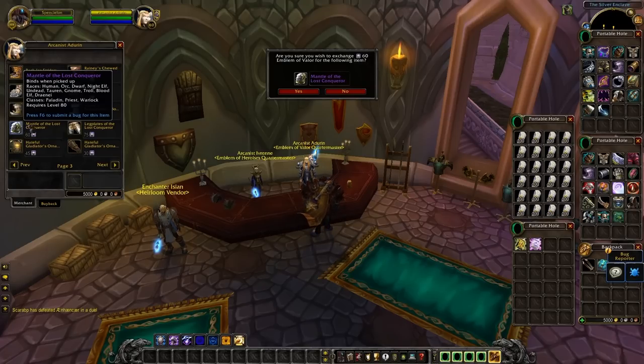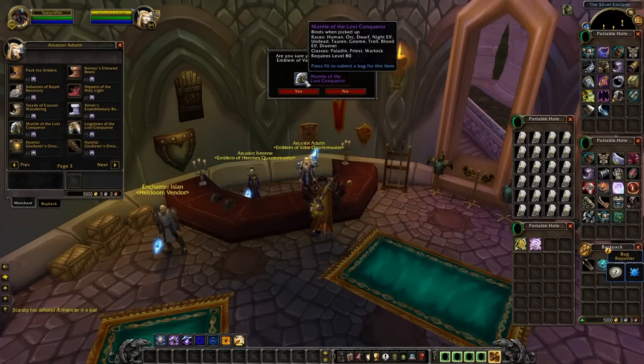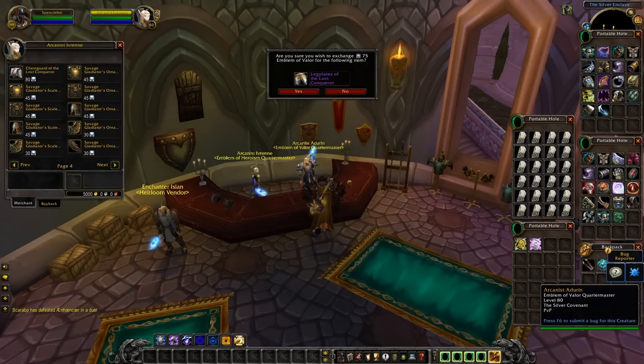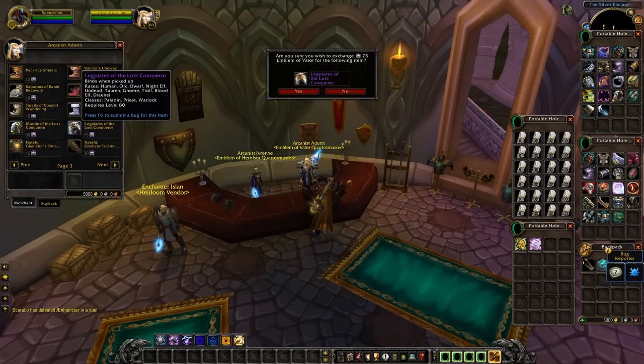The two biggest items: for 60 emblems of valor every class can get their tier 7.5 shoulders — the 25-man, 213 item level version. For 75 emblems you can get the tier 7.5 legs as well. Between emblems of heroism and emblems of valor you can actually get your four-set tier bonus without ever stepping foot in a raid, because you get the gloves and chest from heroism, and the shoulders and legs from valor. It's a really good way to gear alts up without taking gear from mains in raids.